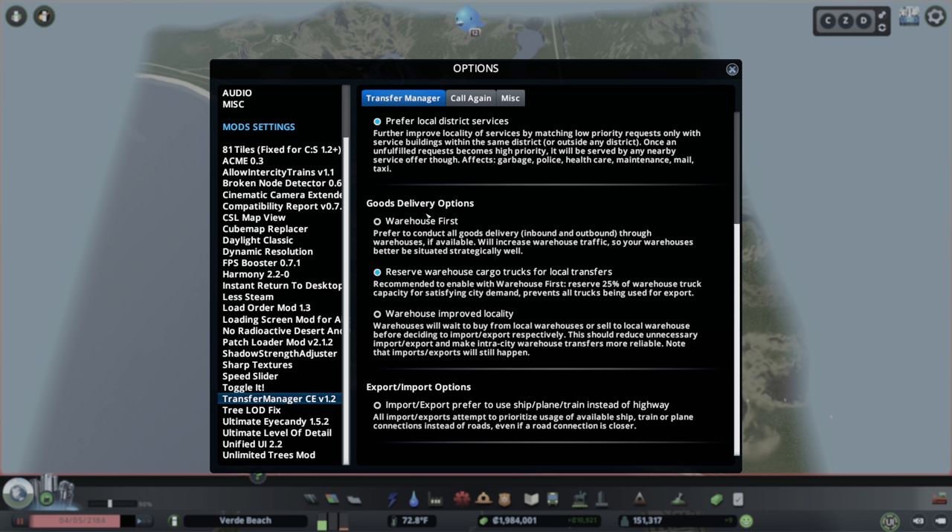In Transfer Manager CE's general options, we want to prefer local district services, so garbage, police, healthcare, death care, maintenance, mail, and taxi all prioritize calls closest to them first. For goods delivery, you can send all inbound or outbound goods to a warehouse first — great if you have warehouses set to general commercial goods near a highway or cargo train station. We'll leave that off for now but will enable 'reserve warehouse cargo trucks for local traffic,' which allocates 25% of warehouse truck capacity toward local demand.